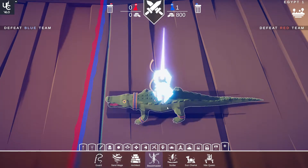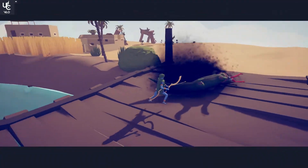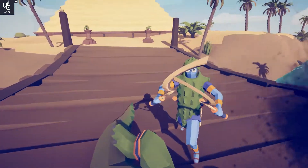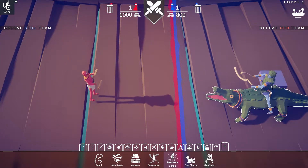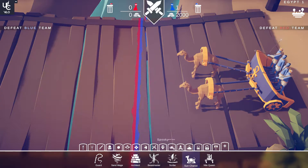Next, we'll try the beast master versus a scribe. He summons the plague from the original alpha tabs. The beast master is wearing crocodile skin and he has some extra coattails — he's wearing coattails.